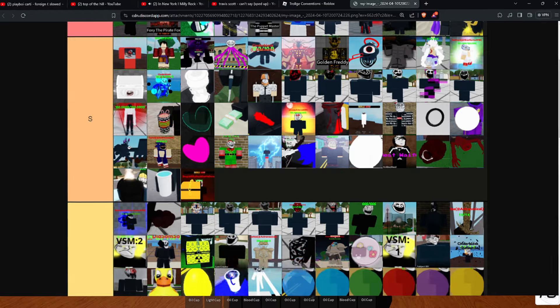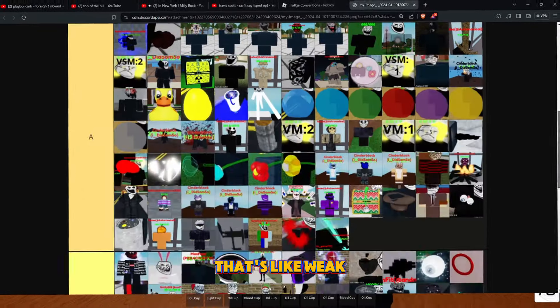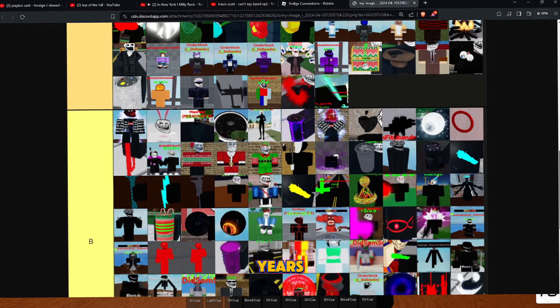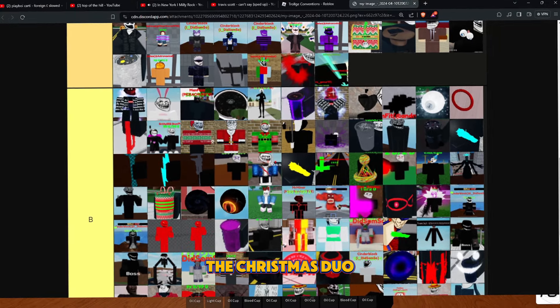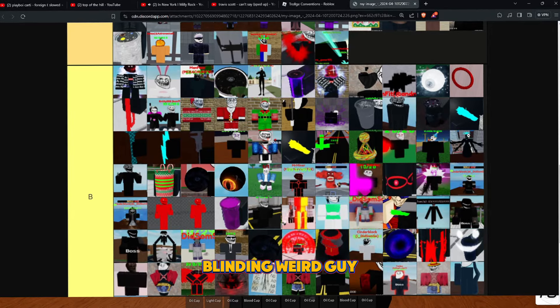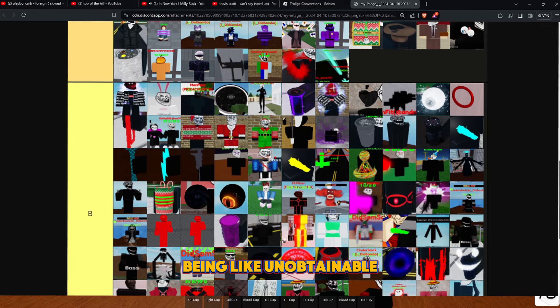Now it's just like regular unobtainable trolls: Son Father, this weird G Fuel-looking guy who has like three heads, and Nightmare Fear. Then there are weak unobtainables that haven't been touched in light years — Ruler Ty, Bunny, the Christmas Duo, Blinding Weird Guy, and Festive Dude. These guys are pretty weak for being unobtainable.